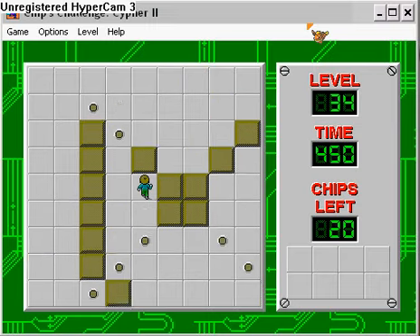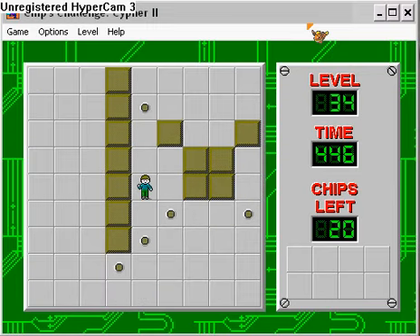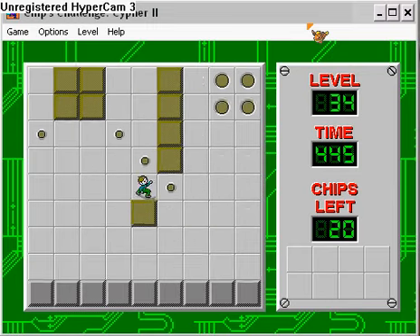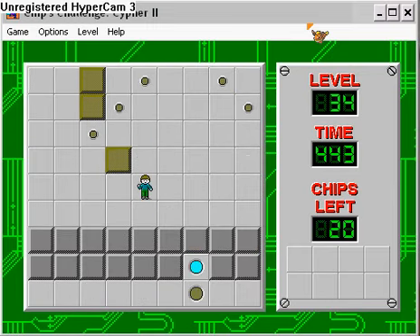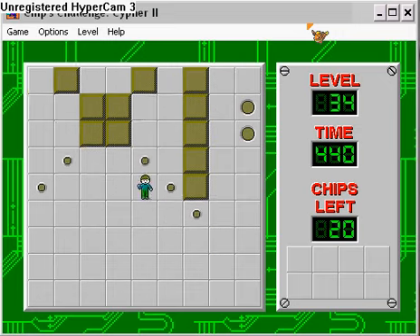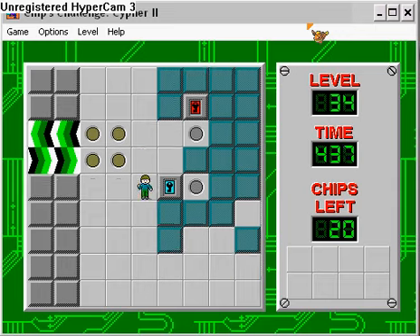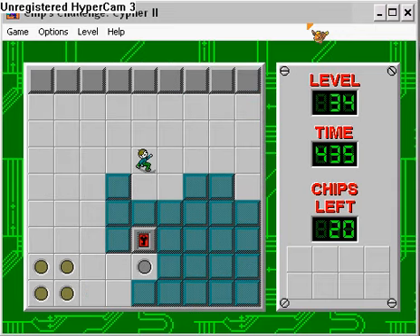I really wish that hint would tell me which traps I need to put on, cause I mean, I don't know which ones are connected to which things. At least in CCWP3, most of the levels that involve traps always have a little connection pattern. Okay, what the... What's this about?